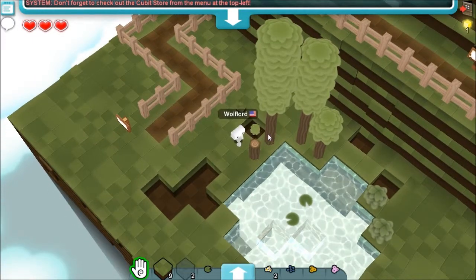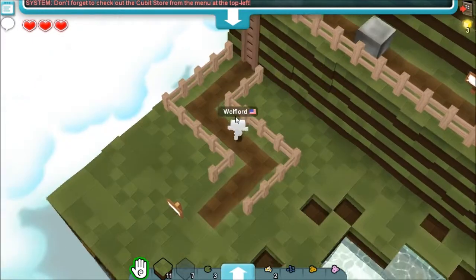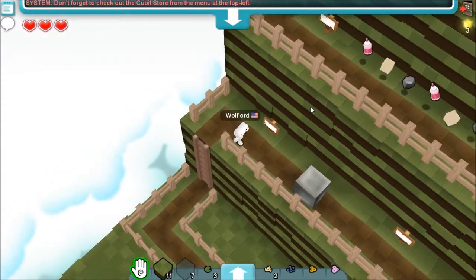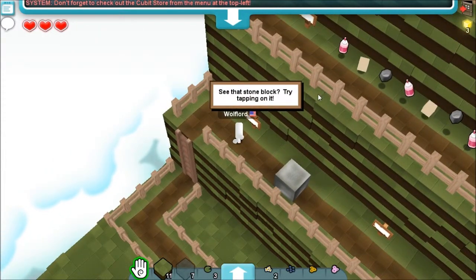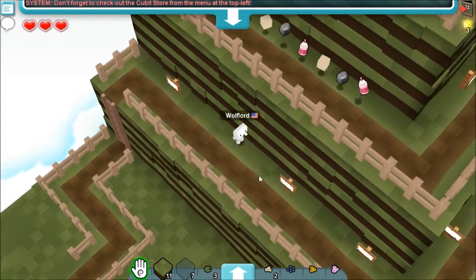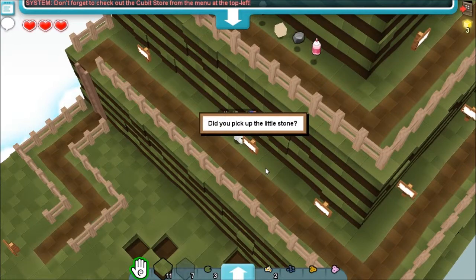I don't want to go to Cubic Castles yet — I want to collect all this. Okay, there's a ladder. Oh, stuff — see that stone block? Tried tapping on it. I did this a bunch. I destroyed the beginning. Did you pick up the little stone?